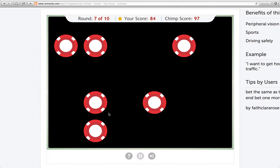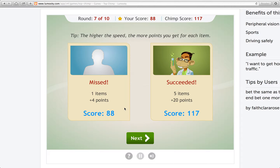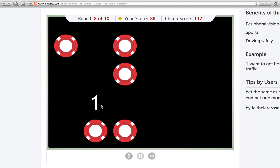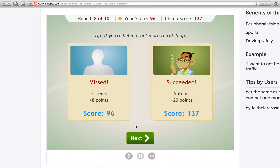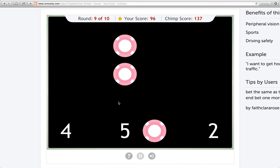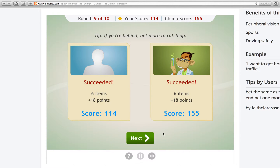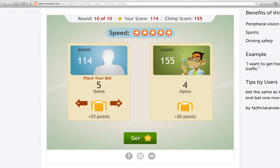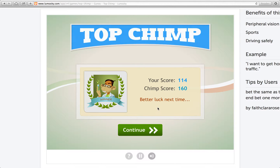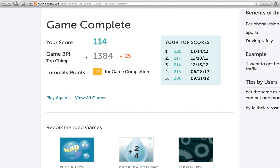So I haven't beaten him in a long time; it's probably not going to happen today. Just go straight for the nine — that's terrible. Now I'm just trying to get something. Got some points, but I'm failing horribly. Better luck next time. I'll get you, Nim Chimpski — I'll get you one day.